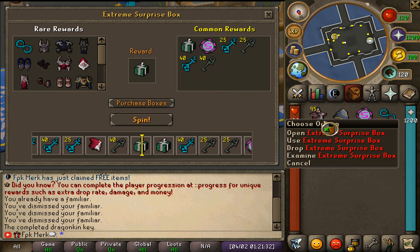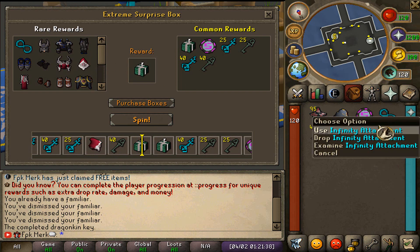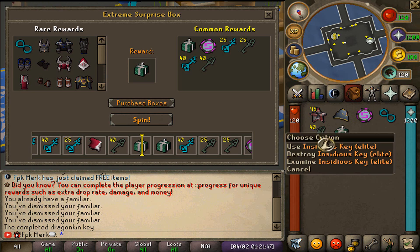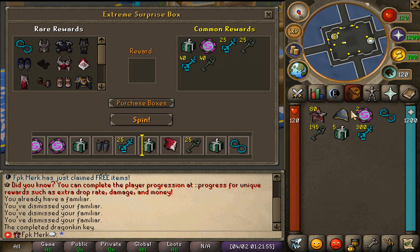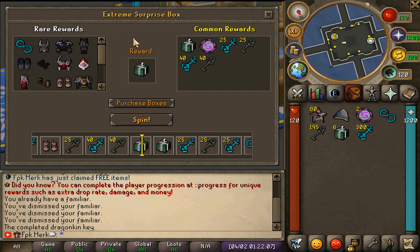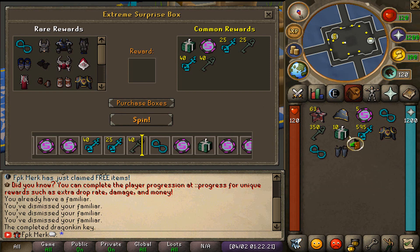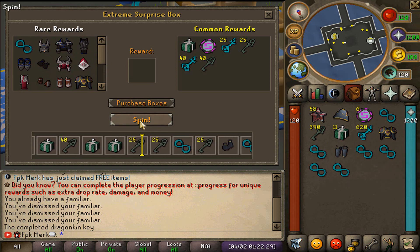Let's go ahead and start the opening. Oh my god, we just got two rares in the first five Extreme Surprise Boxes - are these supposed to be that good? We got the Infinity Attachment as well as Noble Archer pet as the rare ones, and we also managed to land on an Ultimate Box, Insidious Keys, and a 50 dollar token. I actually can't believe I managed to pull the Noble Archer pet as well as the Infinity Attachment on the first five. We also got Noble Body, Infinity Attachment again, and Noble Boots.